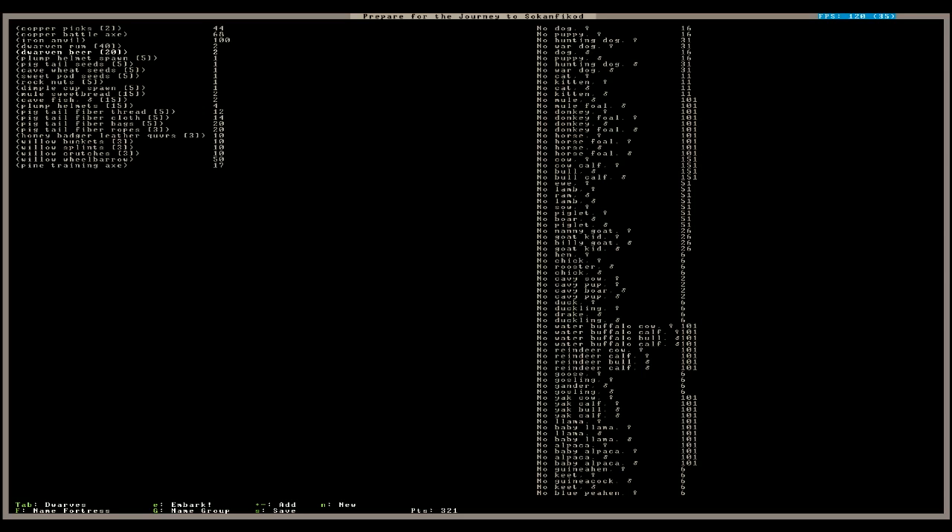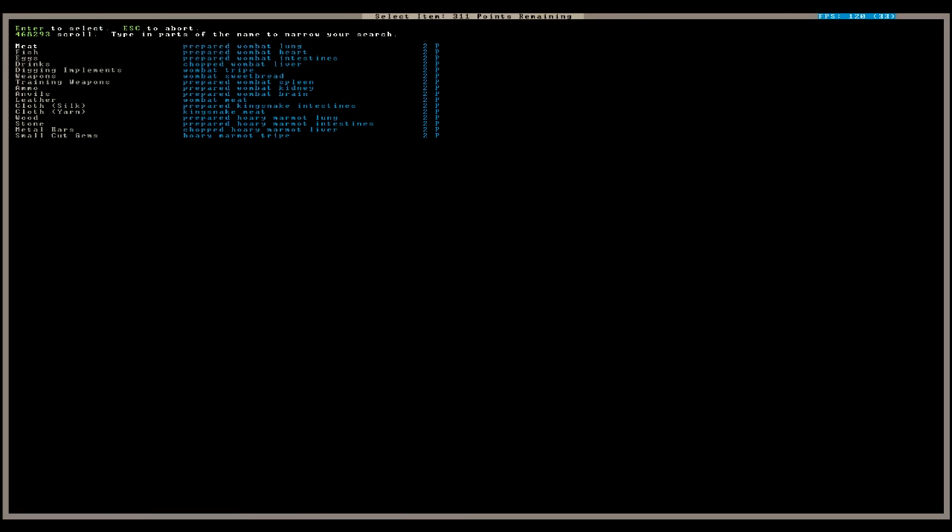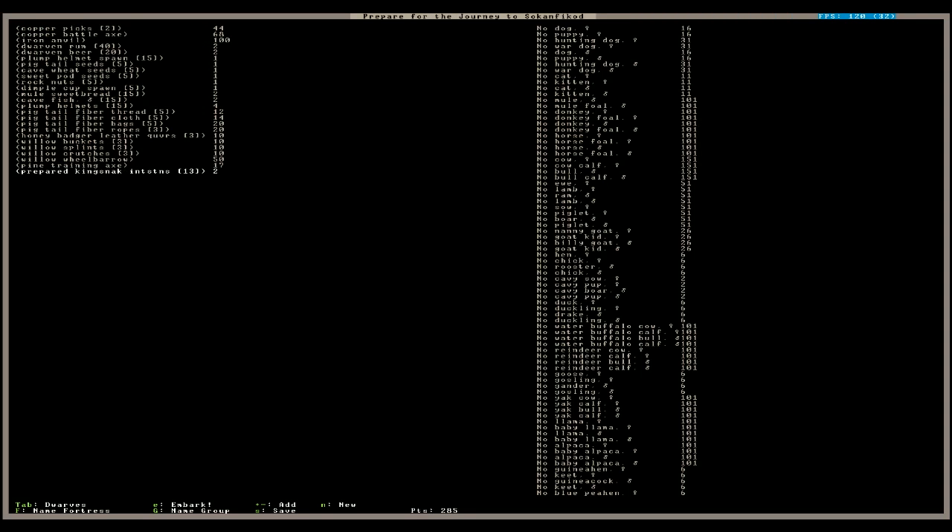You want to start off with at least 60 units of alcohol, so we've got some rum and beer. We could also get some wine. You want to start off with plump helmet spawn — I'd want more than just 5, so let's increase that to 15. There are pigtail seeds, cave wheat seeds, rock nuts, sweet pod seeds, dimple cut spawn, cave fish, plump helmets — these will be used for food or brewing. Let's get some more meat — maybe 15 prepared king snake intestines. Some threads, cloths, bags, rope — sounds good to me.